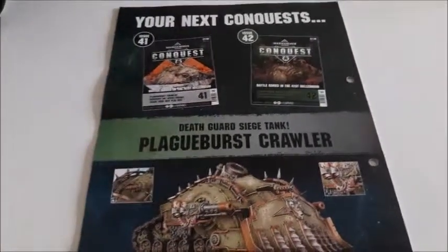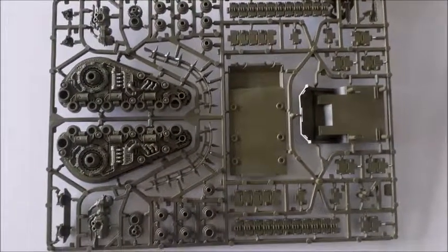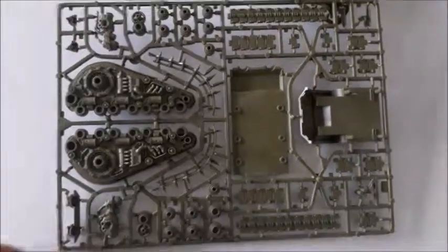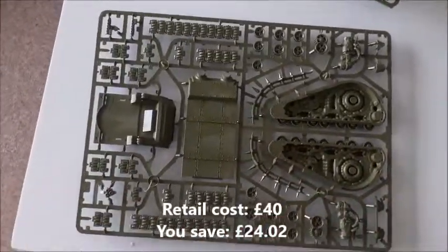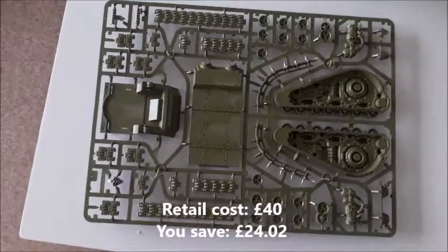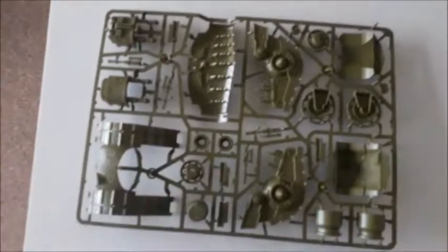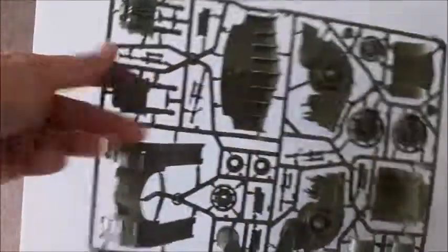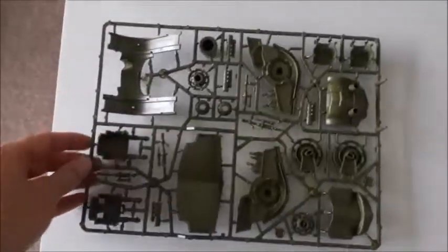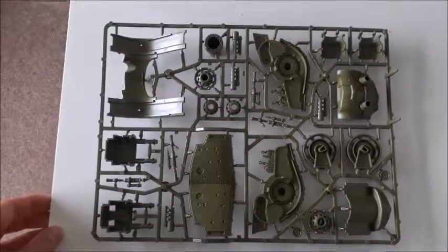Issues 41 and 42 come with the Plague Burst Crawler. This model is a 40 pound model, which means across the two issues you save around 24 pounds. It's a big tank, similar size to the Rhino we had previously, and one of the exciting big powerful models that most people have probably been looking forward to.